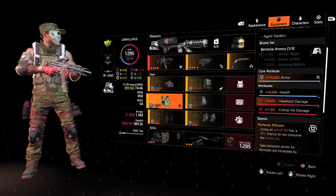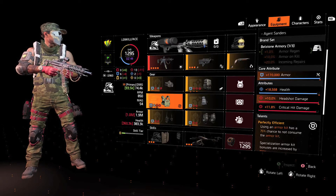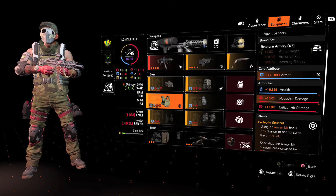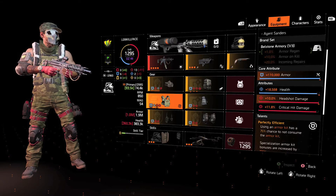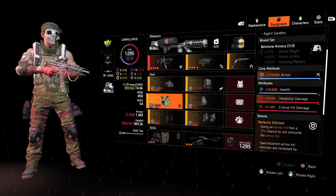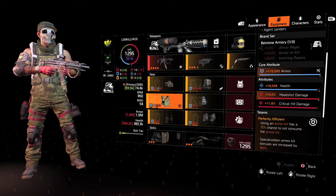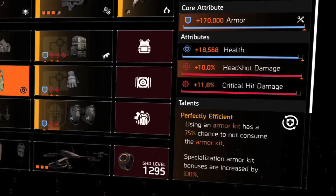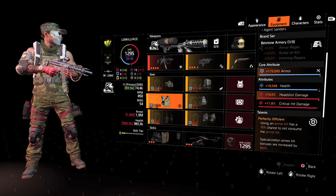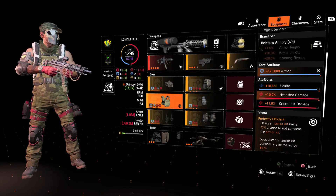The chest piece — this is hands down my favorite chest piece for any tank build — the Everyday Carrier. This was the new one I got with the season pass. It already gives you one percent armor regen right off the bat for the brand set. The core attribute I rolled for maximum armor, which is 170,000. It has health on it, which I'd like to be armor regen, but I'm not complaining. It has health almost maxed out, then headshot damage, and I rolled crit damage. With this named chest piece, it has Perfect Efficiency. With Perfect Efficiency they raised the chance to not consume an armor kit from 50 percent up to 75 percent, which is insane and it actually works. About 75 percent of the time I use this build, it feels like I have an unlimited amount of armor kits. For a tank build, Perfect Efficiency is amazing.